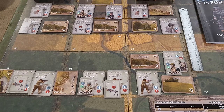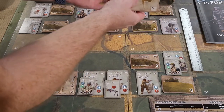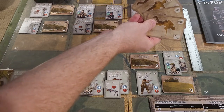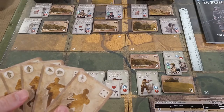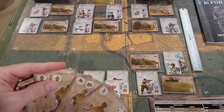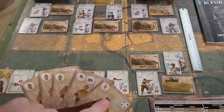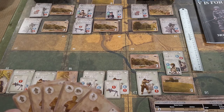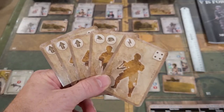Now that we are all set up, let's get started. It's a five-card hand. We're going to deal the Germans: one, two, three, four, and five. The arrow means move, this one lets you rally and ready units, and this is a unit action card.